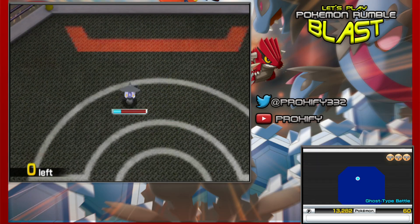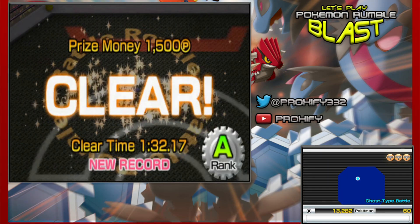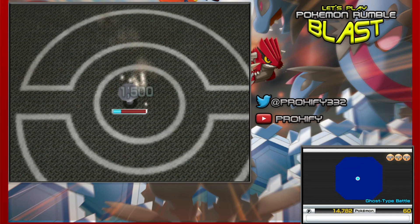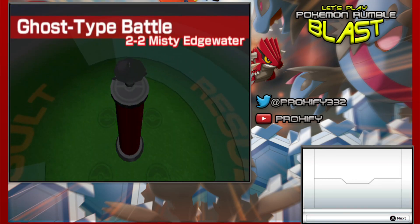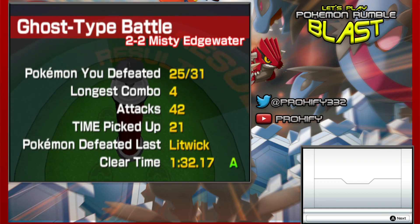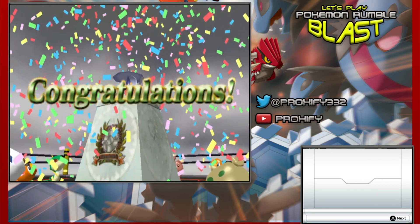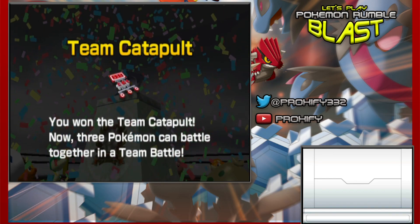Now can we get ourselves with that Team Catapult and actually use this for when we go ahead to the Filthy Fort? Nice, look at that — we got ourselves prize money at $1,500 and we got ourselves an A-Rank! So that's actually really good that we got ourselves an A-Rank here. Ghost Type Battle has been cleared out. 25 out of 31 of the Pokemon have been defeated, which was great. Got ourselves a victory once again. So now we've got ourselves the Team Catapult.